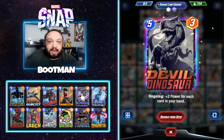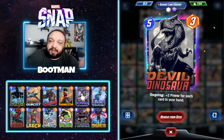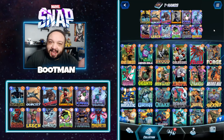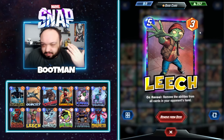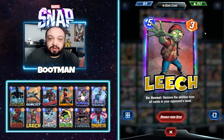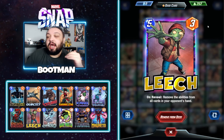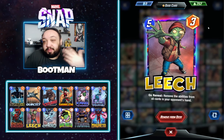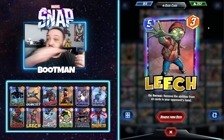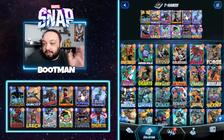Devil Dinosaur — you're going to have a full hand a lot, just use Devil Dino. I've seen a million variations of this deck and I don't think there's one variation that does not have Devil Dino. Leech — ideally you're going to turn three time stone, turn four Leech, even though I debate on how good that is. You can also cycle Leech into your Lockjaw, so you're taking away all their abilities and getting another card.